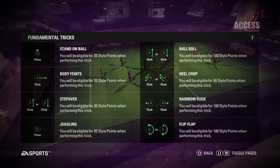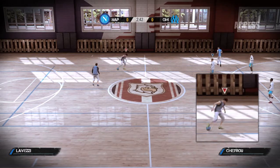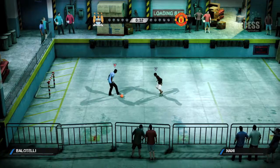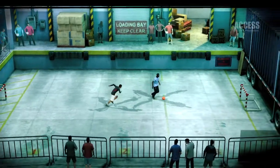The new controls are deep at one end and accessible at the other. You can pass and shoot just like regular FIFA, but hold L2 and the left stick will move the ball around your man instead of moving the man himself. The idea then being to tempt defenders into a tackle before pulling off a trick with the right stick — and skipping away like a jaunty leprechaun.